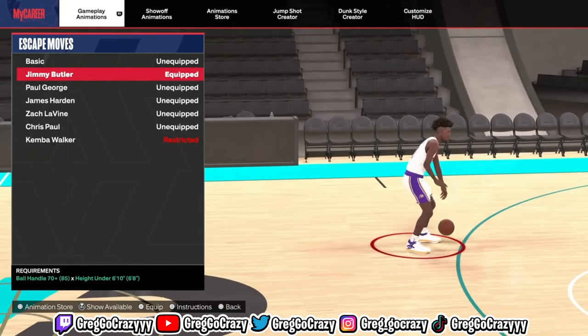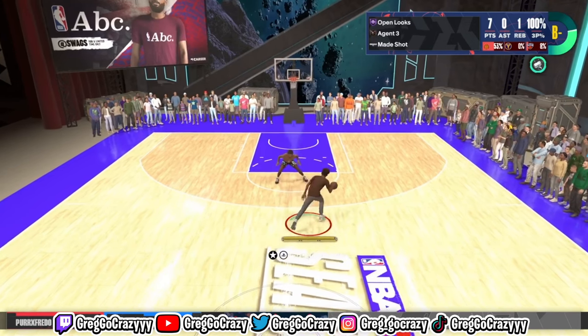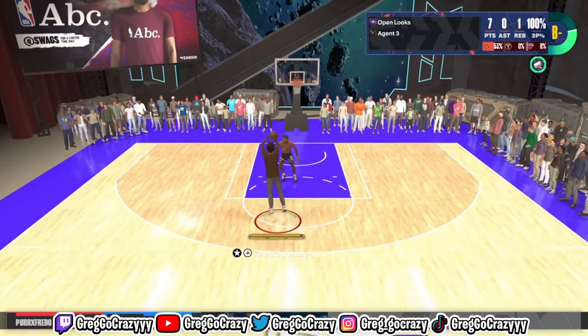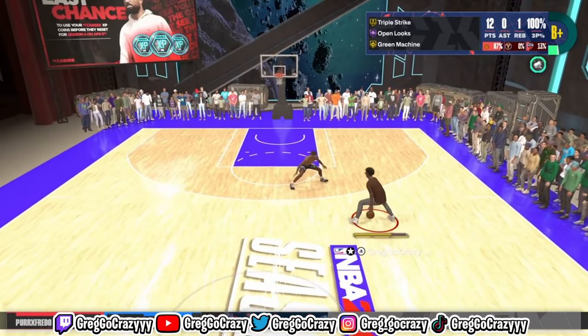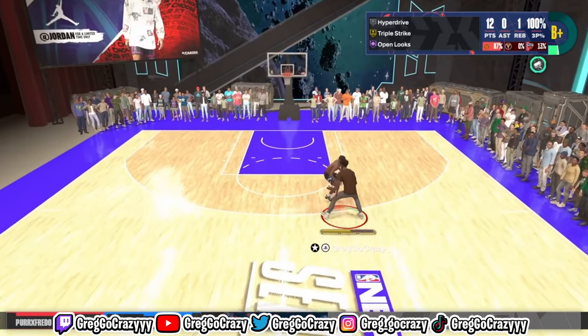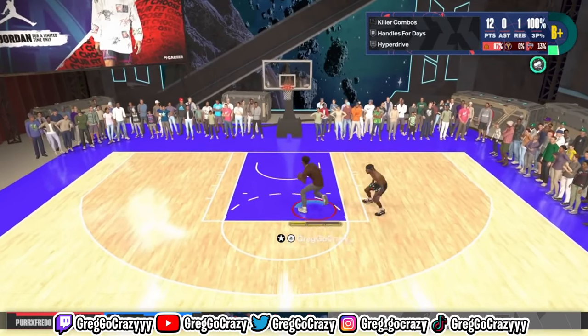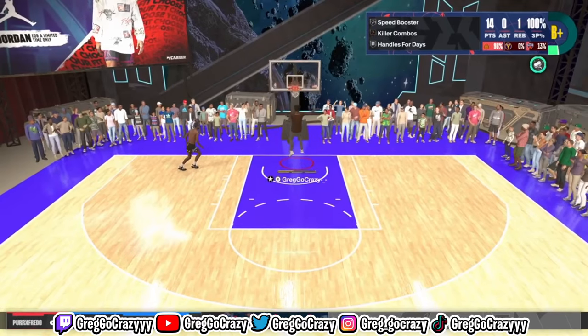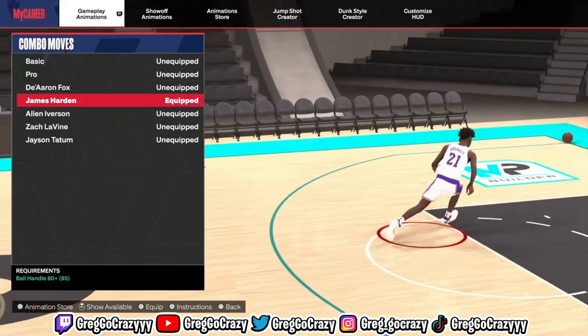The escape moves — Jimmy Butler is the best for a small guard, just between Jimmy Butler, Trae Young, and Kemba Walker. Look between the legs — easy pull-up, easy, green. I'm still messing around with the between-the-legs momentum dribble — messing around with the competition, like playing with your food sometimes. But that escape move, Jimmy Butler is cold.